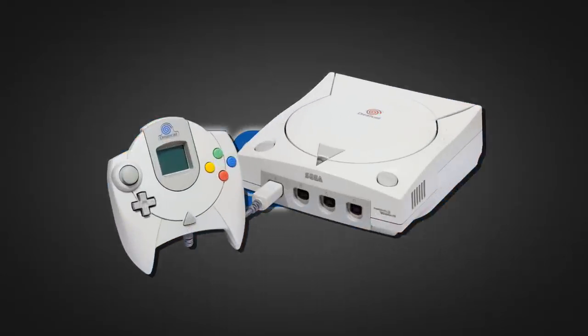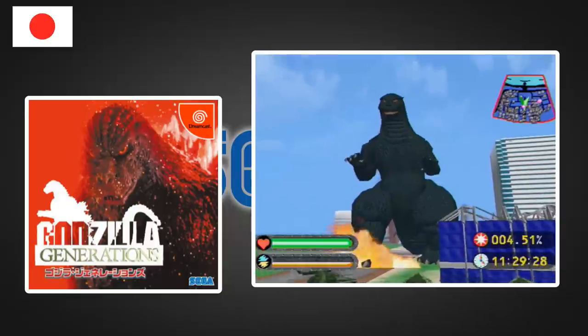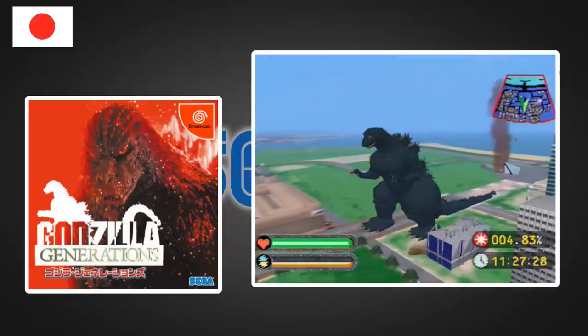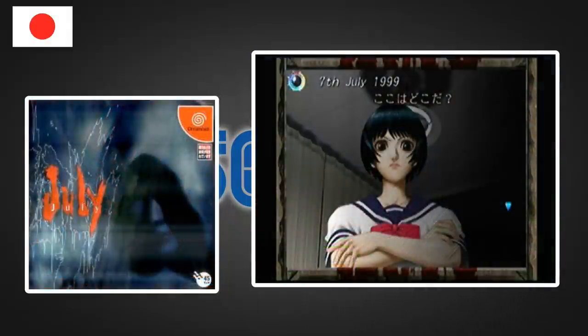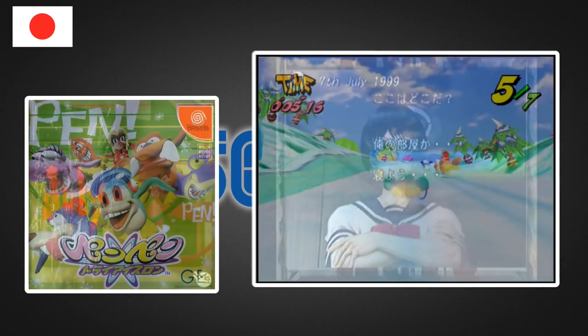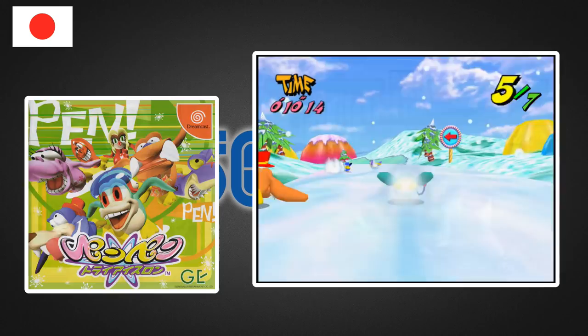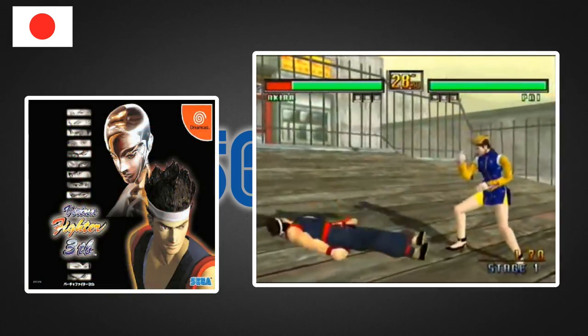Now onto Sega's final console, and by far the most diverse selection of launch titles: the Dreamcast. It launched in Japan in November 1998 with four titles: Godzilla Generations (a Japanese exclusive stomp 'em up featuring Godzilla and friends), July (another Japanese exclusive mystery adventure game resembling a visual novel), Pen Pen Tri-Isilon (starring little creatures in an ice-based triathlon), and Virtua Fighter 3TB.